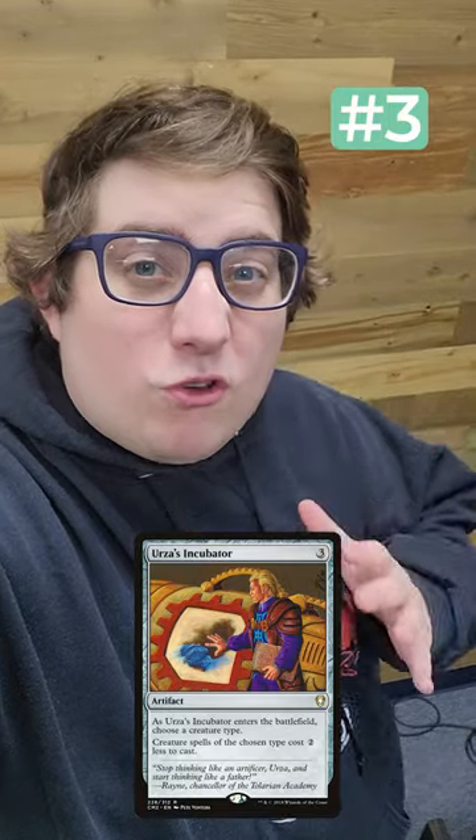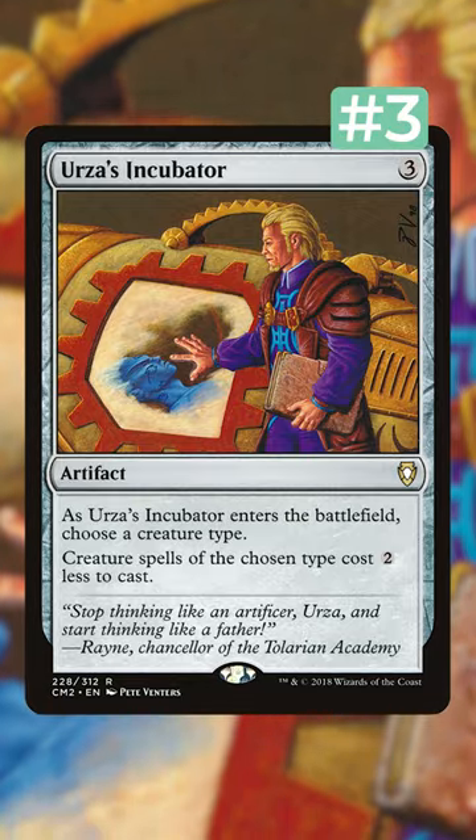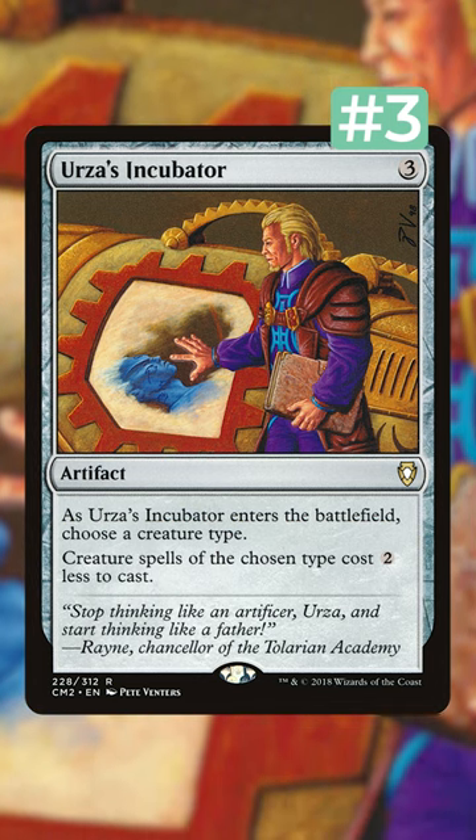Next up, we have Urza's Incubator. This card's already like $50, and it's a huge staple in any tribal deck in commander.